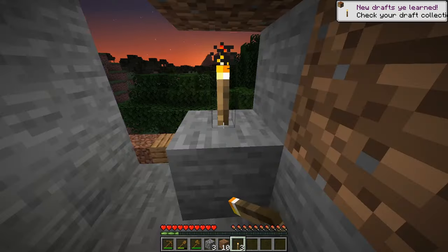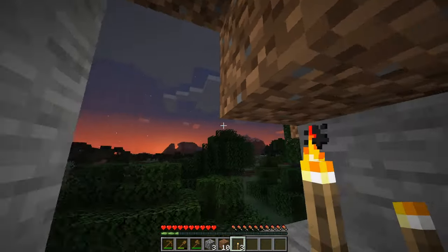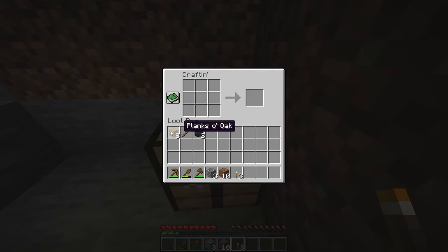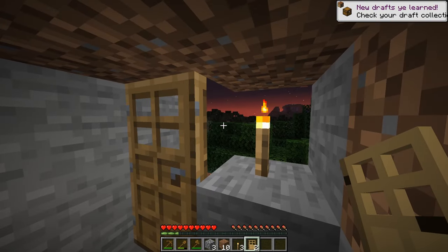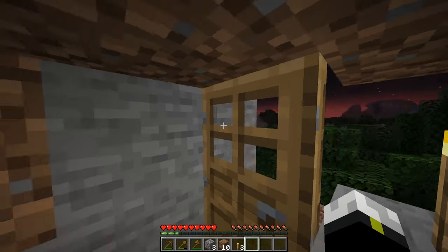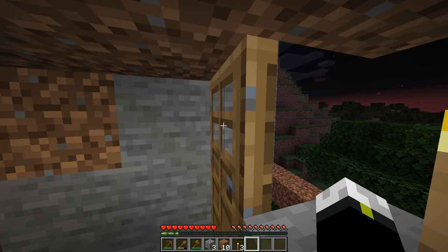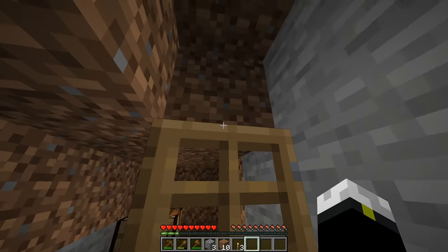I'll light up our house with a torch. We have a nice defensible position to protect us from the creatures of the night. Now I'll create something called a door. A door is created by using six planks and putting them in a rectangular shape — this actually creates three doors of oak timber. Now we can place a door and this will keep creatures out of our home. It opens like so — very easy, very nice.